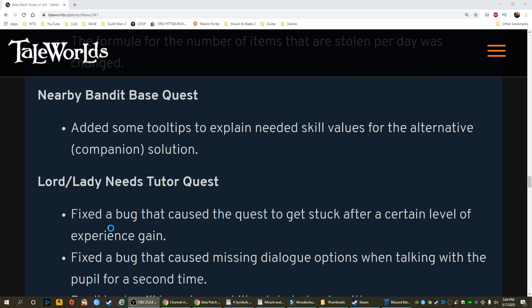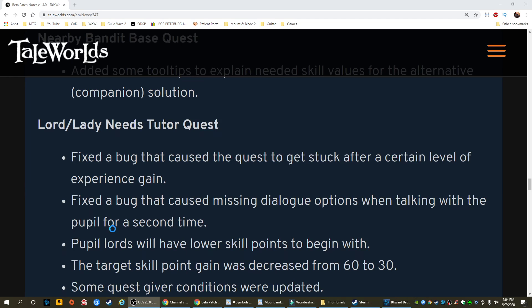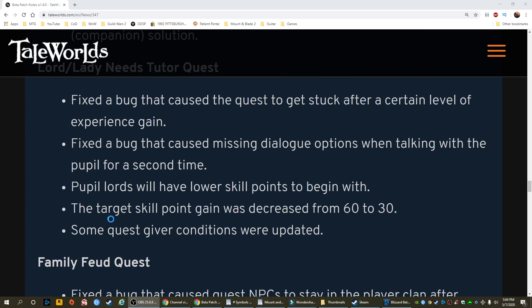Lord/lady needs tutor quest: fixed a bug that caused the quest to get stuck after a certain level of experience gain. Fixed a bug that caused missing dialogue options when talking with the pupil for the second time. Pupil lords will have lower skill points to begin with. The target skill point gain was decreased from 60 to 30. Some quest giver conditions were updated.